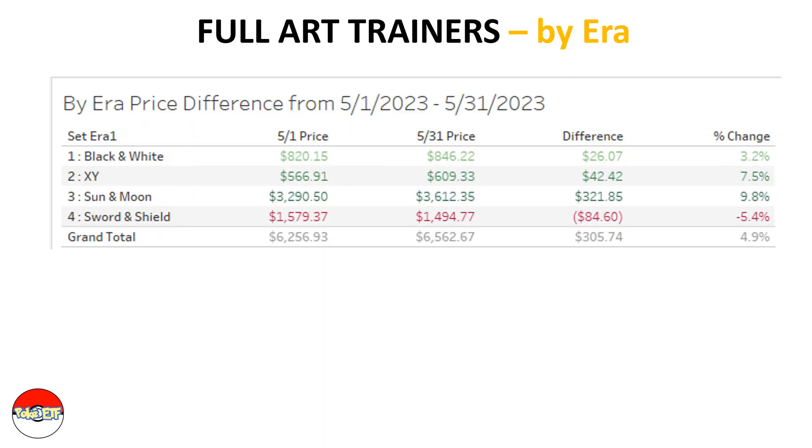Looking at the full art trainers by era, every era is experiencing increases except for the Sword and Shield era, which makes sense because it is still a recent era. The Sun and Moon era is the number one era experiencing the most increase at 10 percent.